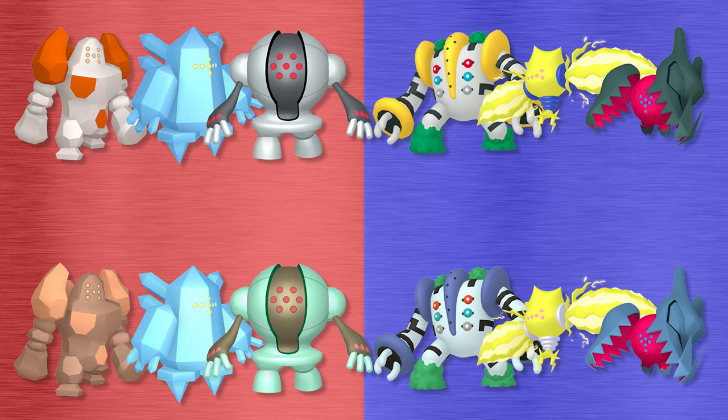In their shiny forms, Regirock turns to a darker brown, Regice turns to a very slightly brighter blue, Registeel turns to a green colour like oxidised copper, Regigigas takes on a light blue tint with its yellow areas turning blue, Regieleki's blue bands turn white, and Regidrago's black areas turn to a more bluish colour.